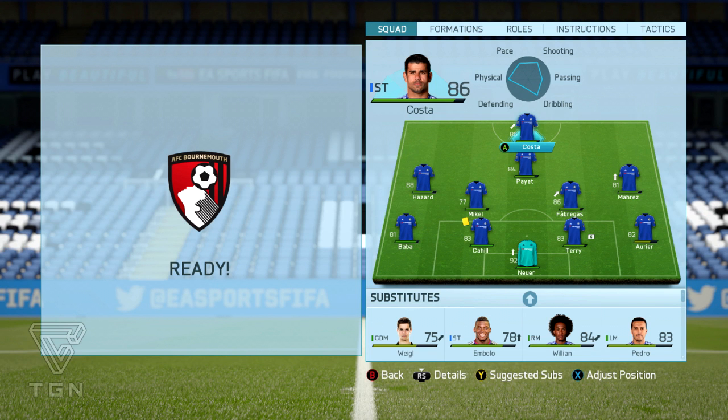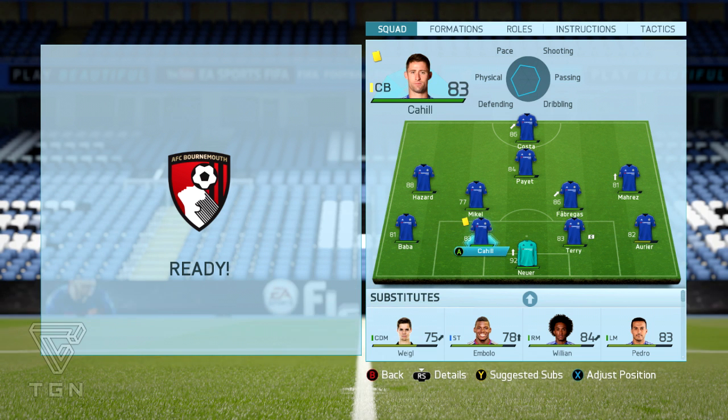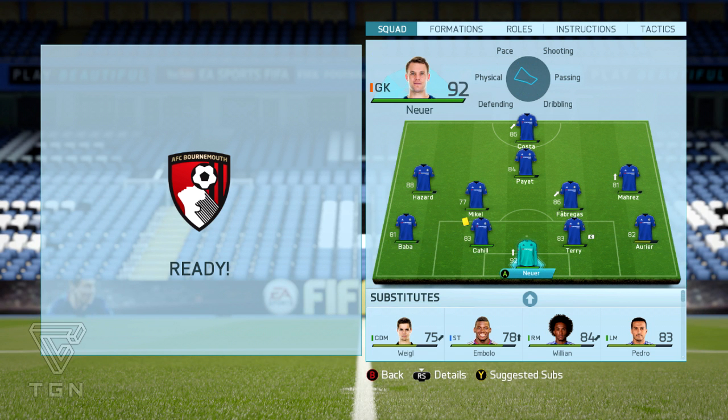For this game against Bournemouth, I decided to go with Costa up front, Payet, Akam, Hazard at left mid, Mikel and Fabregas at center, Mars at right, Aurier at right back, Terry and Cahill at center back, Baaba at left back, and Neuer in goal.